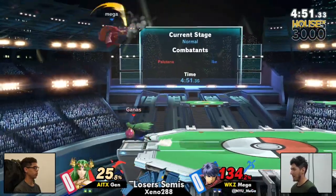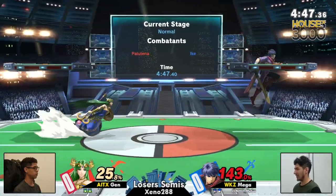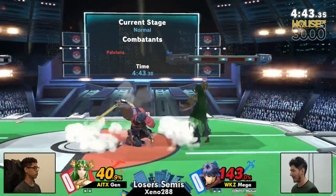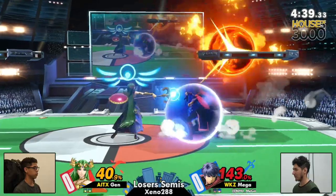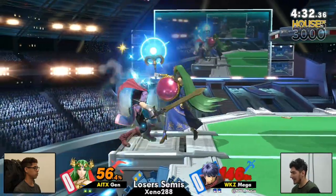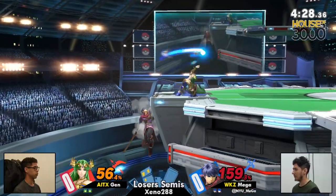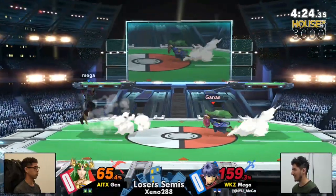Mega still stuck at the ledge, trying to make some space with the Aether, but the invincible dash deck coming through for Gen, catching the downward swing. Mega has just not gotten to play in quite a while. Great parry on the explosive flame, finally getting a little bit of an opening, but Mega has just not been able to make as much out of his openings as Gen has.